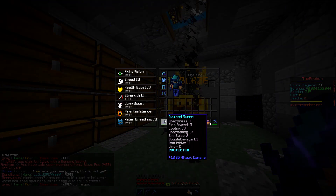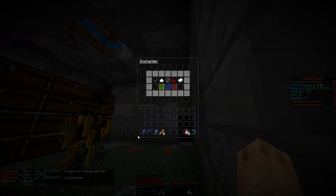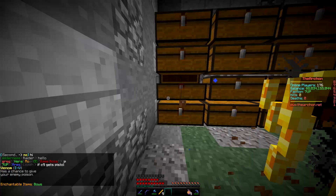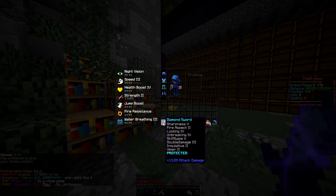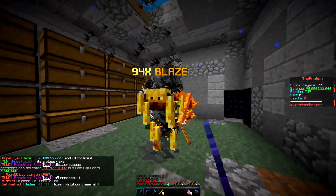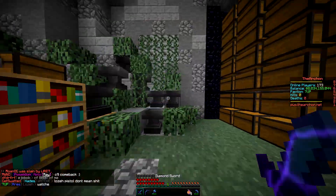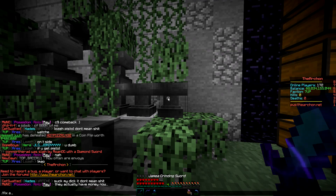We just made like 16k from that. I've got a grinding sword here — I really need to rename it. Let's get to level two so we can rename it. Let's get a rare — we got Venom 2, which isn't the best but it's for bows. On this sword here we've actually got Inquisitive 2, which is a really good enchant that lets you get more XP from blaze. Okay, we're going to get to level 5 so I can rename this — 'Jamie Grinding Sword.' Perfect, so we're never gonna miss that now.